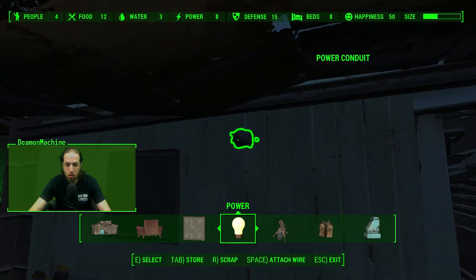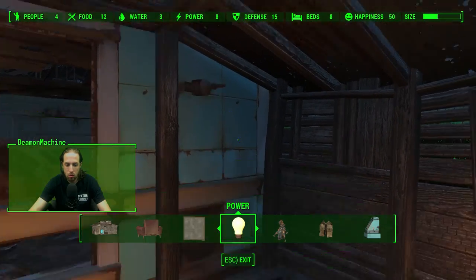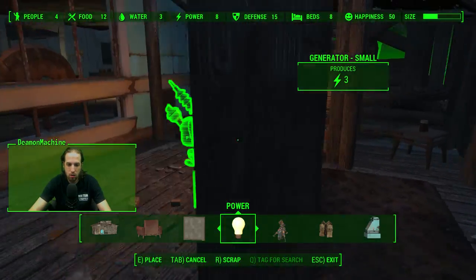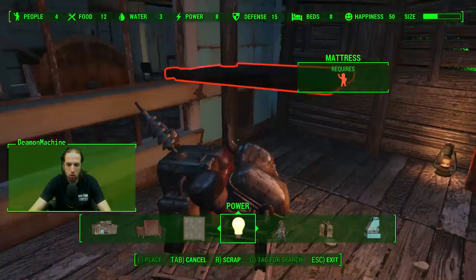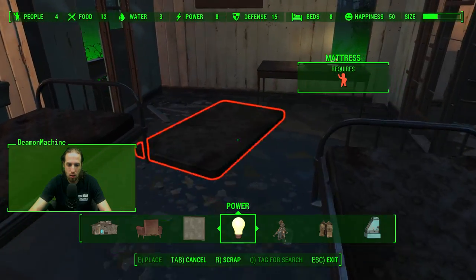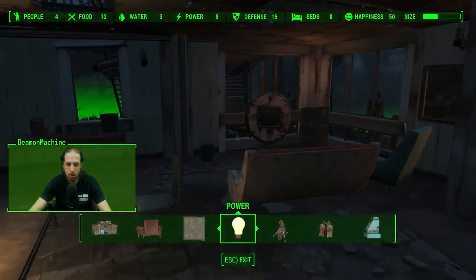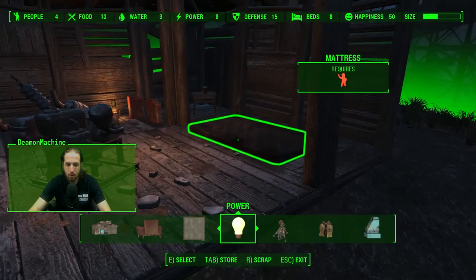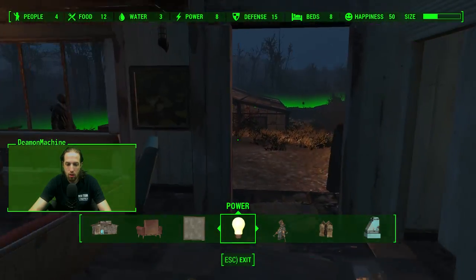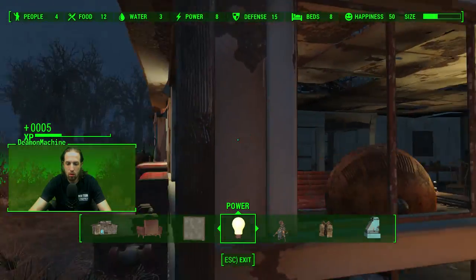Let's grab this — probably put this right here. Then we'll put our generator inside this little hut and we'll move those beds into a different area, because nobody wants to sleep next to a generator. There — sleep right there, you come and sleep over here. There we go, got some power.